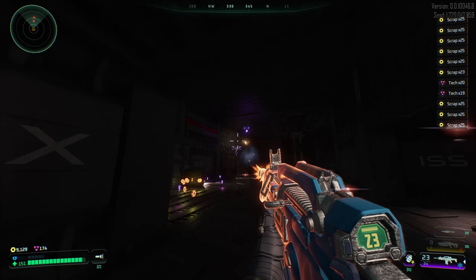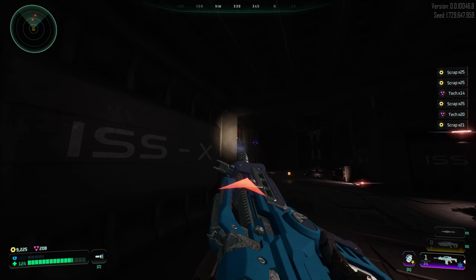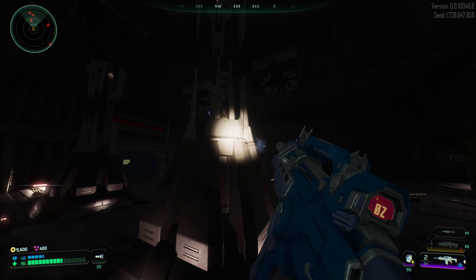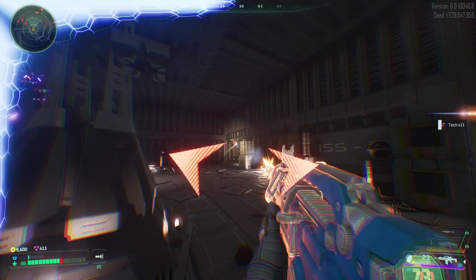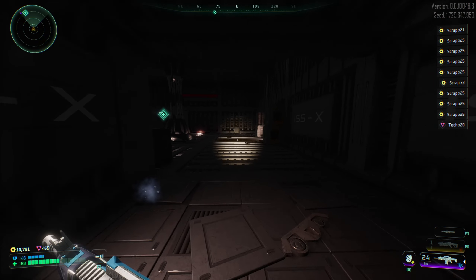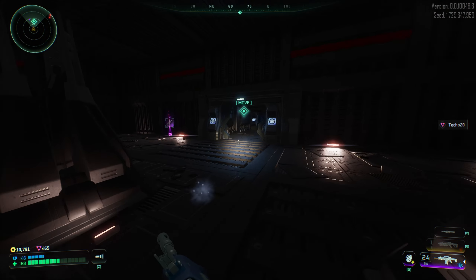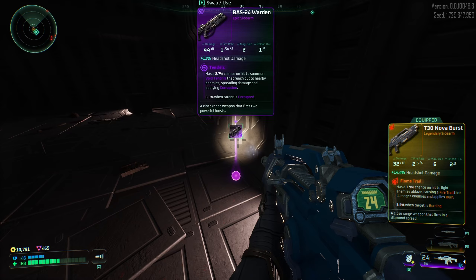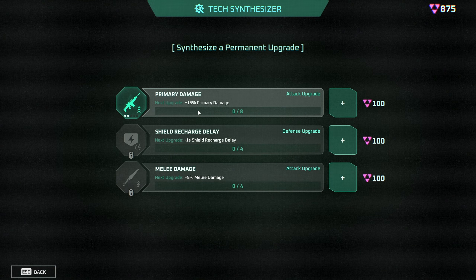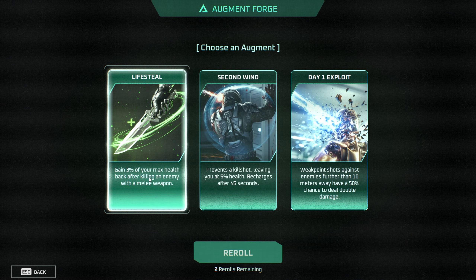I'm really hating these flying things — it's so hard to dodge their attacks. I have to hide behind the pillars. I'm so dead. I really just gotta play more carefully, try to avoid — oh, it's another shotgun. I think we need more primary damage, I'm kind of lacking. 3% health max health back after killing an enemy with the melee — that's really nice.